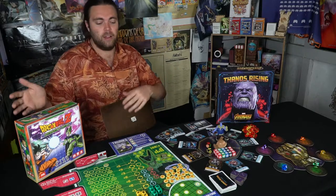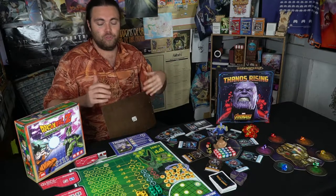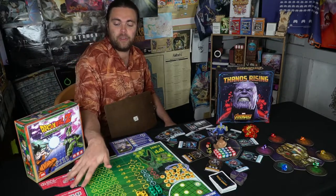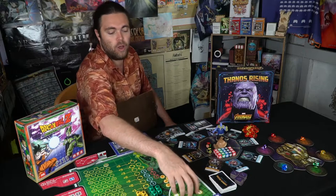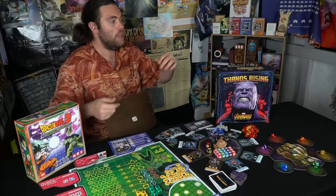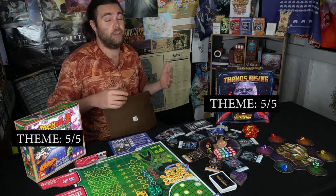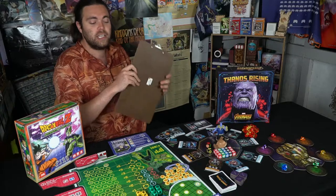Dragon Ball Z Perfect Cell also does an excellent job with its theme. You feel like you're fighting against Perfect Cell — his life bar is right there showing the damage you're dealing, along with his attacks against you. You have dice for each character, Dragon Balls to make wishes, and little beans for health. Everything feels right: you are fighting against a big baddie. Both games rate a 5 out of 5 for theme — they both feel really, really on point when you're playing them.